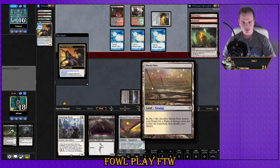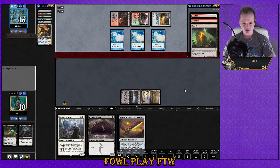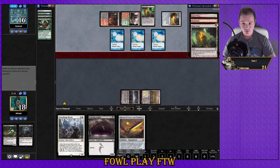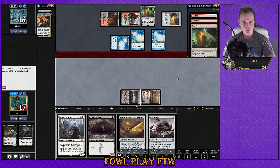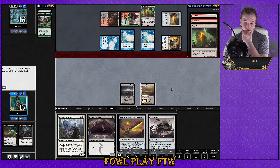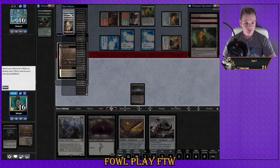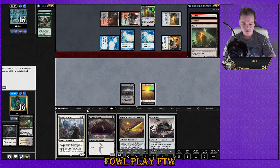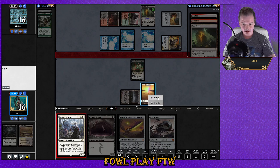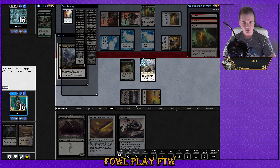Use the fetchland on Marsh Flats so we guarantee Blood Ghast back next turn, and we can also play Stoneforge Mystic. Triple Narcomoeba, Prized Amalgam came back — we find the Batterskull. We need to get our white mana now — just get the basic. Trigger the Blood Ghast always — yes! Welcome back Blood Ghast, welcome to the party. Might as well complete the set.